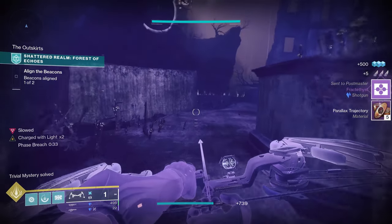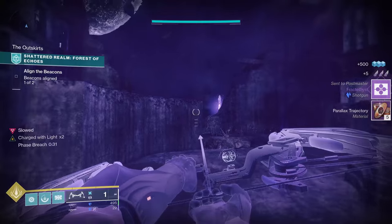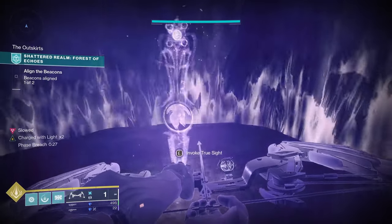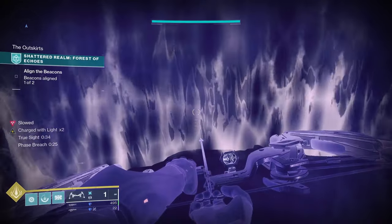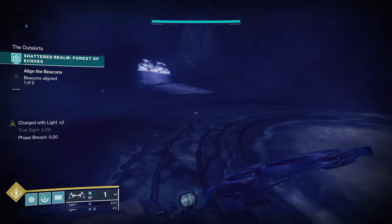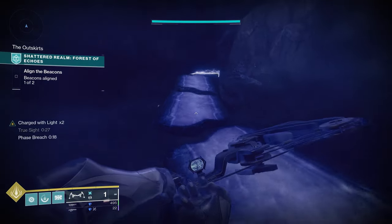Walk outside and turn to the left — that was the area where I entered from. Going the opposite direction from where we entered this area, we're going to grab Truesight and run out the backside. Once you get to normal running you can start sprinting and flying a little more.